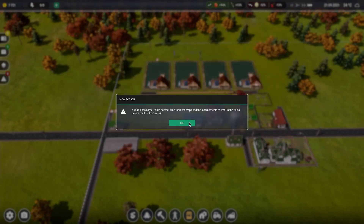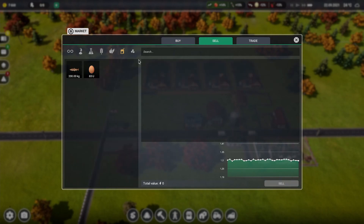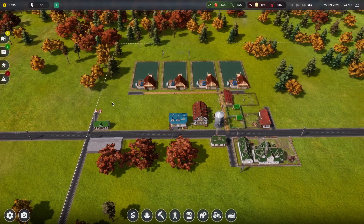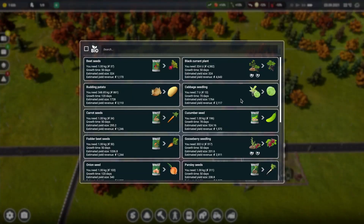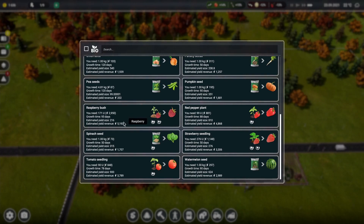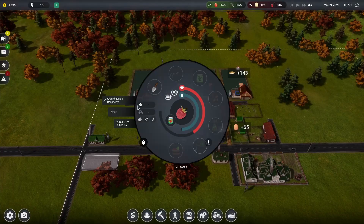Autumn has come. This is harvest time for most crops and last moments to work the fields before the first frost sets in. We're just in a buying and selling frenzy. We need to get the transformer over here. I think our most profitable thing is raspberries — I don't see anything over $5,000 for the year, so we're going to go with raspberries.